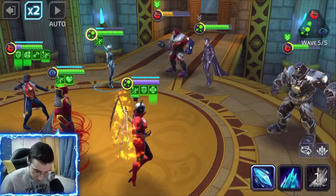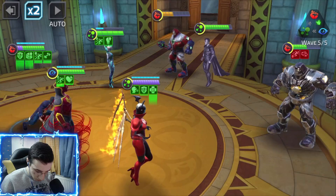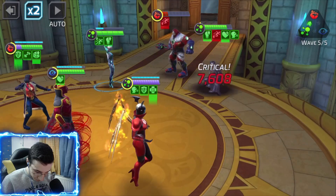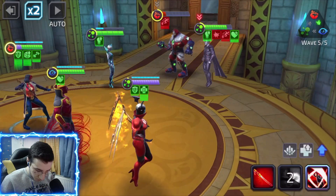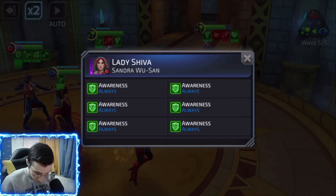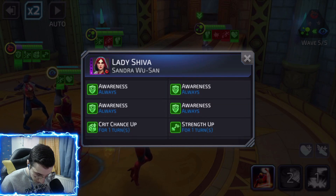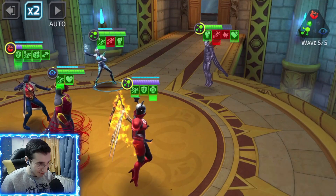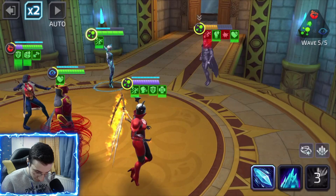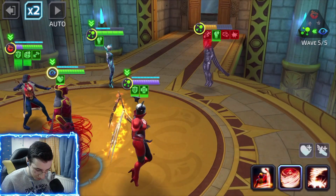Now we got Ultra Man. Stun the big dude, use that taunt. Can we kill this guy? Boom yeah we can. Okay he buffed up. Let's kill the big dude - we didn't. How many awareness stacks does Lady Shiva have? 6, 8, 10, 12, 14, 15, 16, 17, 18, 20 - 20 awareness! She's never gonna die with 20 awareness. This guy is never having a turn, it's great.